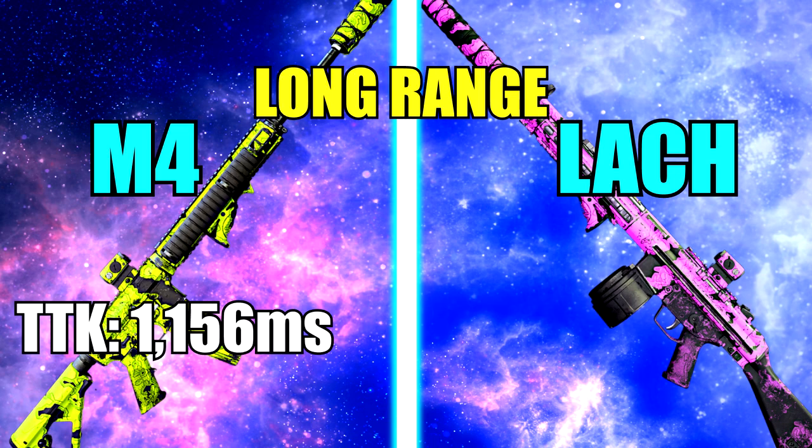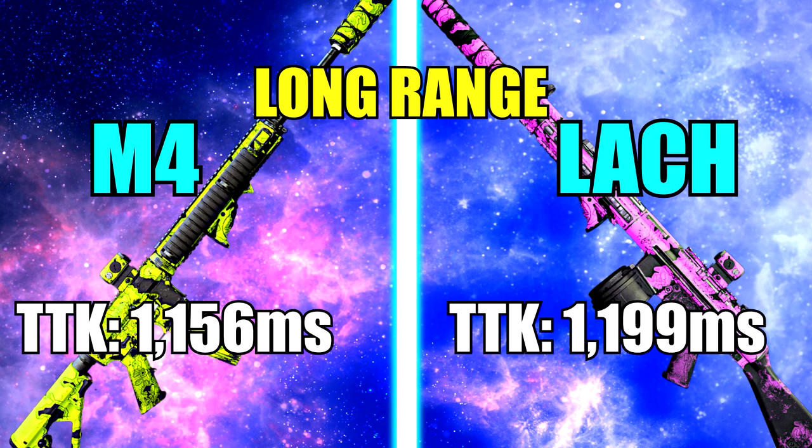Finally we have the long range time to kill. The M4 is killing at 1156 milliseconds, and the Lockman is killing at 1199 milliseconds. To sum up the time to kill and range for these weapons: the M4 is killing faster at close and long range, and the Lockman kills faster at mid-range.